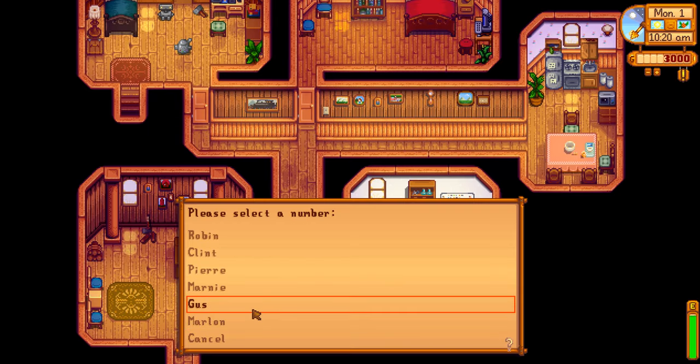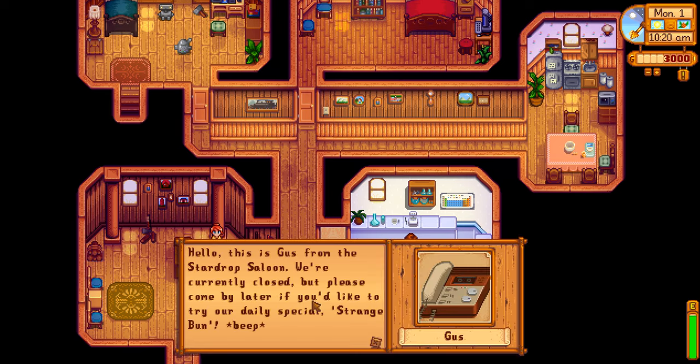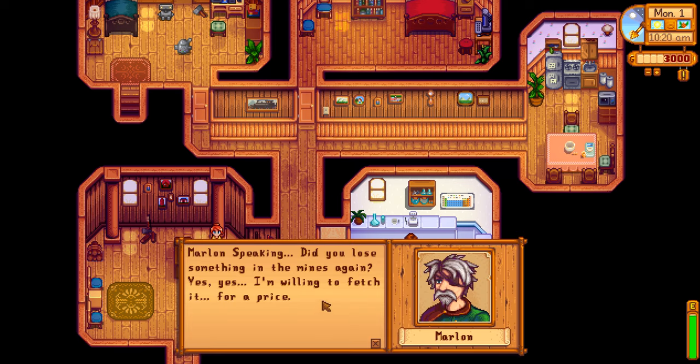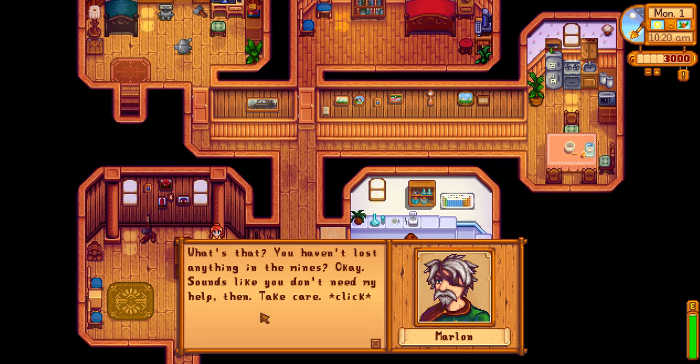You can also call Gus at the saloon — assuming we can find the saloon. We know that they are selling a strange bun today, which is nothing I'm interested in right now. You can call the adventurer guild, and even though we don't have that unlocked, if we die we can have Marlin retrieve our items for us. Sounds like you don't need my help then.